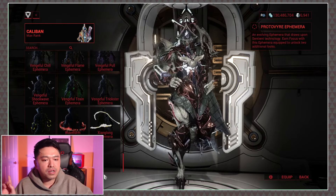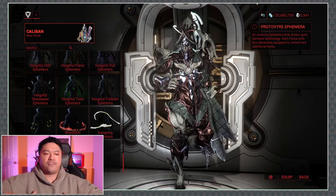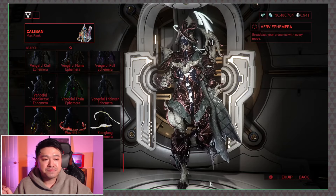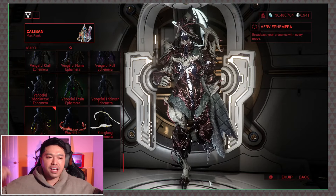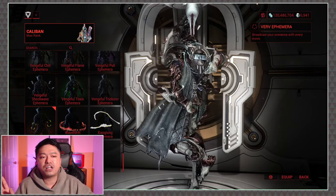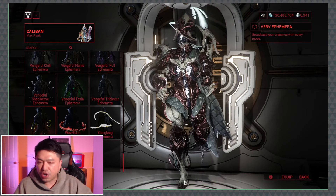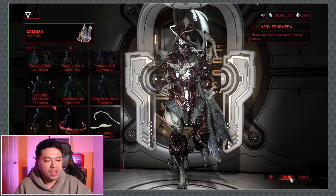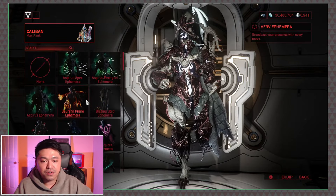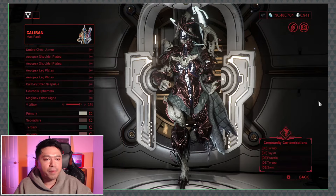The one thing I wanted to point out is — I think it's because of the fact that he's got an energy effect built into him — I really kind of like the Verve ephemera. It gives this weird twinkling effect. I'm just a little bit put off by the gloves, but if you're looking for an all-over shimmer to make him look ethereal, I think that could be a good way to go. Oh, I didn't mean to equip it! It's okay. Let's go back. Oh my god, I've lost track of everything. There you go, we're back to that.